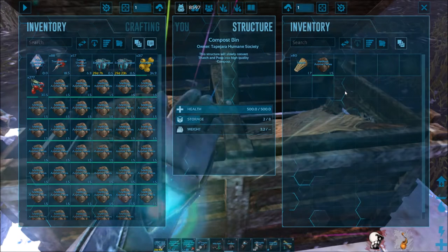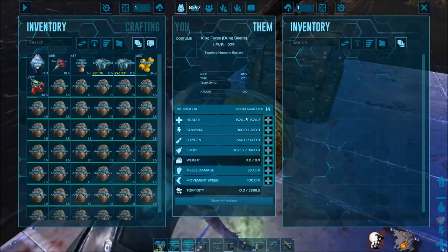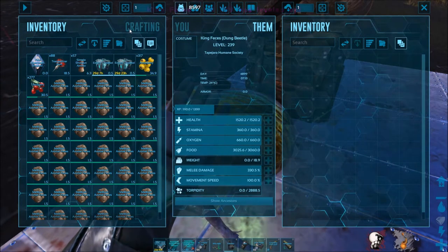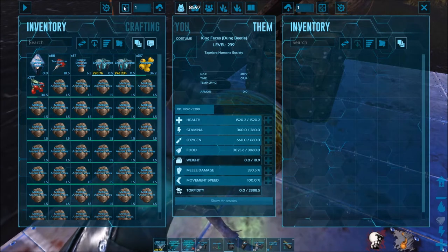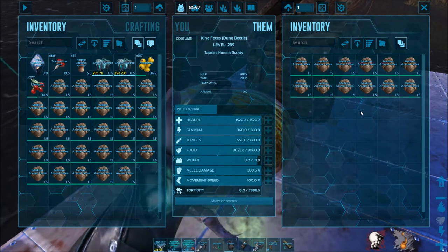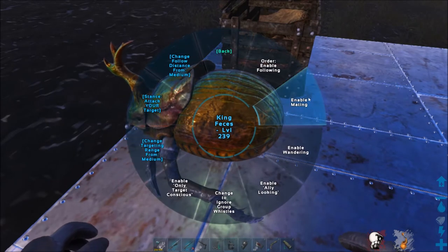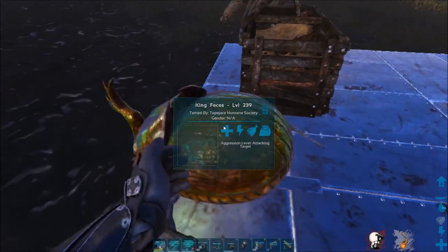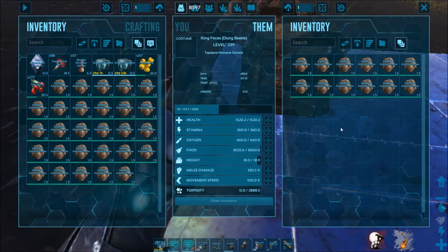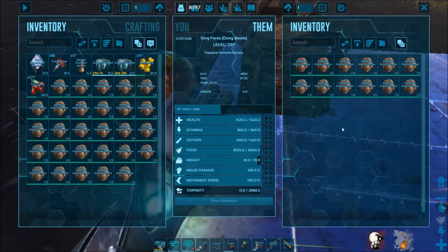A much faster and more reliable way to create fertilizer is to get yourself a couple of Dung Beetles. The only stat you ever want to level up on Dung Beetles is weight, so they can hold more feces. Transfer as much feces as you can onto your Dung Beetle, place it in an enclosed area — a one-by-one square works — then enable wandering. It won't go far because it'll be encumbered, and after a short time it will convert feces into fertilizer without needing thatch.